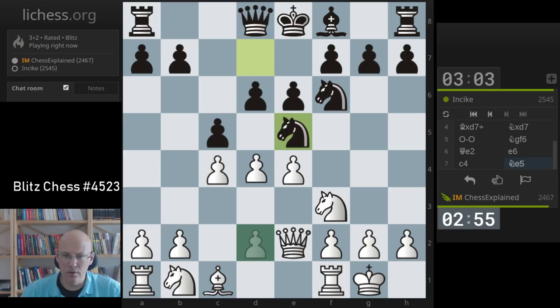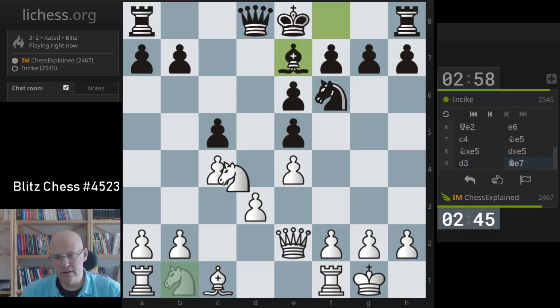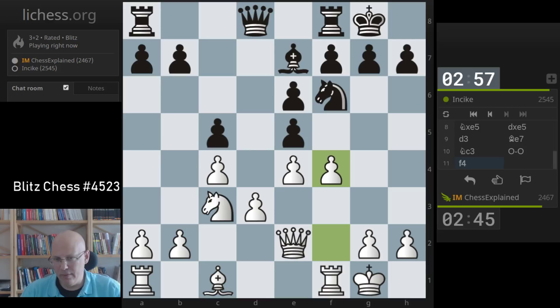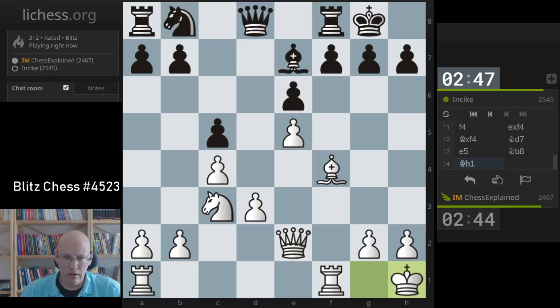It seems like he's going for sort of a hedgehog setup. The normal way to play is with f4 and then e5 later. If f4, active black will probably capture, and now going pawn to e5, knight to e4, trying to initiate some play on the kingside where you have more space. Yeah, that looks like a decent way of playing for black.